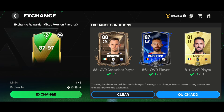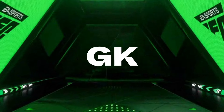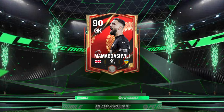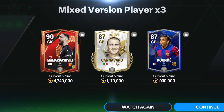Doing the exchange a second time — here comes a normal walkout: Georgia goalkeeper, Valencia CF. We got the 98-rated goalkeeper Mamardashvili from the Lunar New Year version. Along with that, we got 87-rated center back Canavero — the Team of the Year icon evolution card — and 87-rated center back Koundé. Not a good pack to be honest.